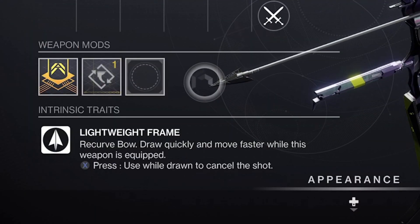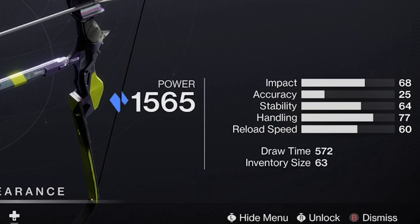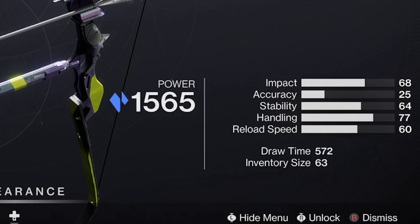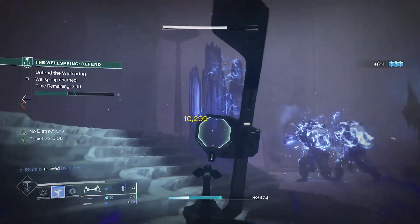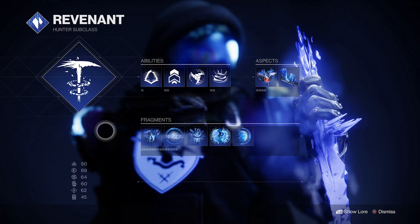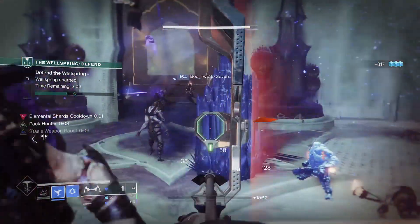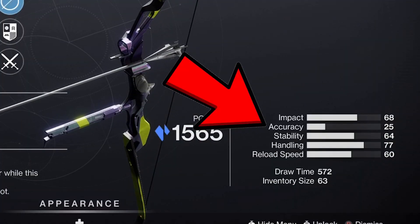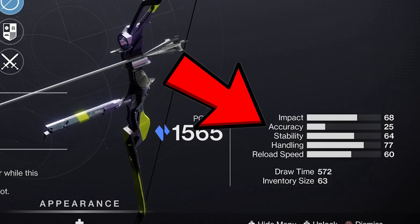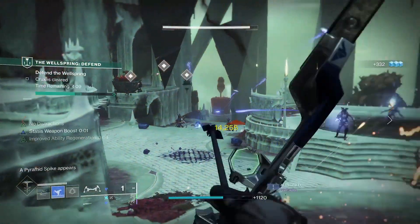It's a lightweight frame bow, so it automatically has great synergy for hunters mobility-wise, but it's also the first ever stasis elemental bow. This means it'll come in handy for any stasis burn modifiers, but more importantly it will allow you to directly lean into and build around it within the stasis subclass. This archetype has a lot going for it, and although it technically has the lowest accuracy rating, bows are generally very forgiving in terms of hitbox registration, so don't worry too much about that stat.